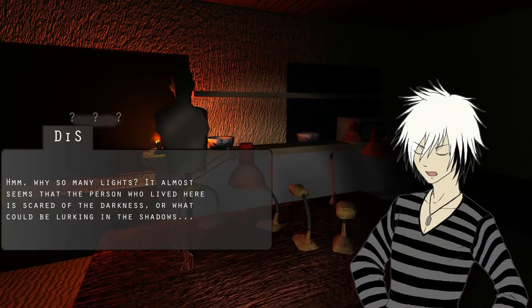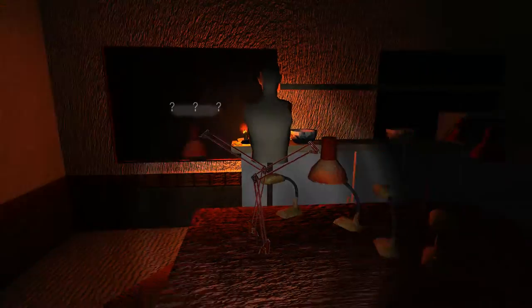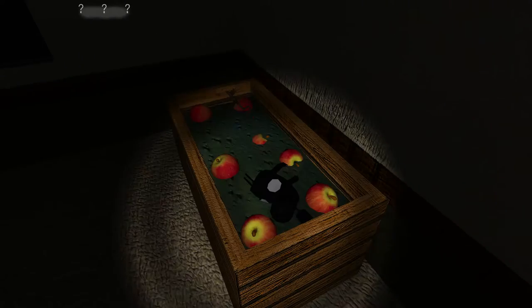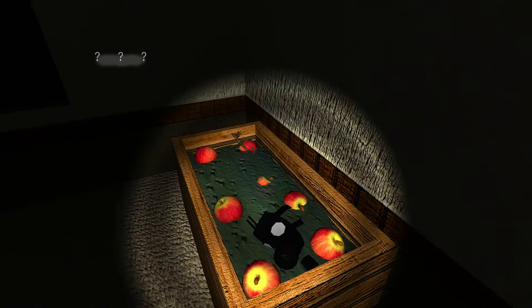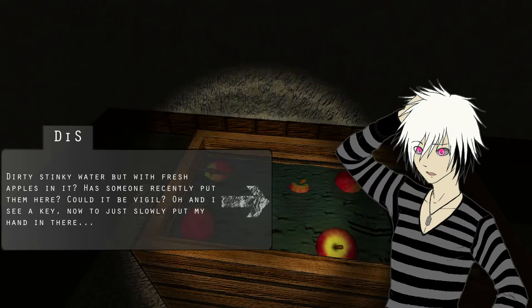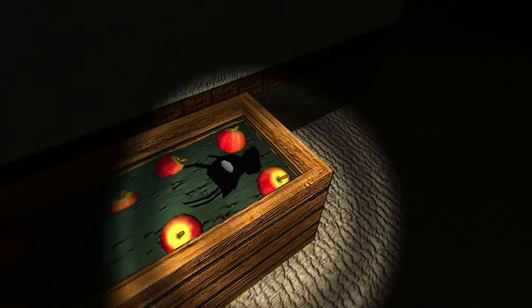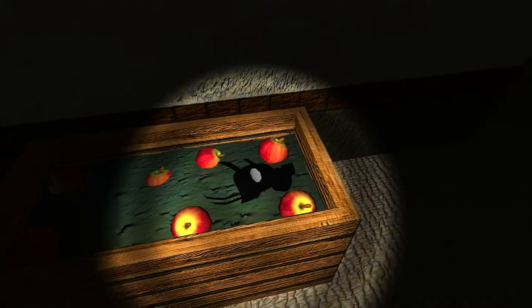What's with all the lights? It almost seems that the person who lived here is scared of the darkness or what could be lurking in the shadows. What the fuck is that? A gas mask and a thing of apples? You want to go bobbing for apples in the slime? There's the key. Dirty, stinky water, but with fresh apples in it. Someone recently put them here. Could be Vigil. I see a key - now I have to just slowly put my hand in there.